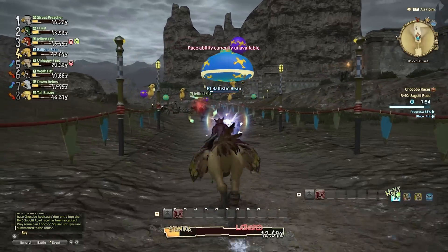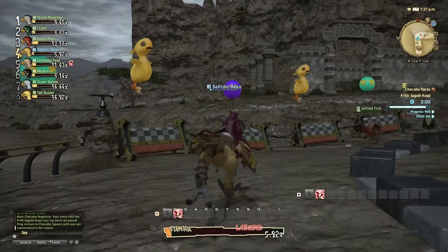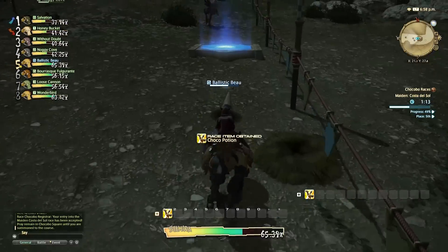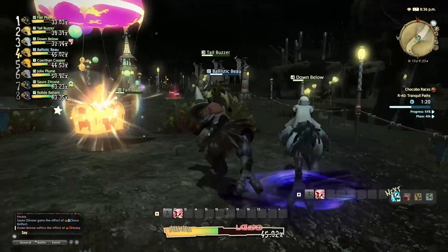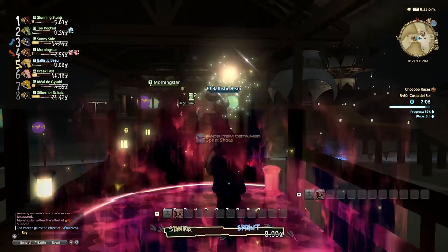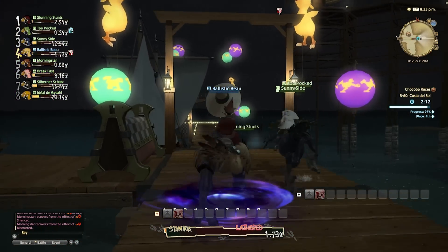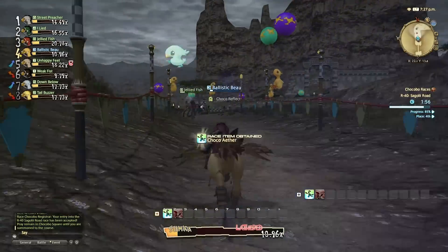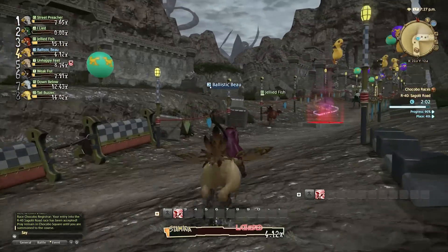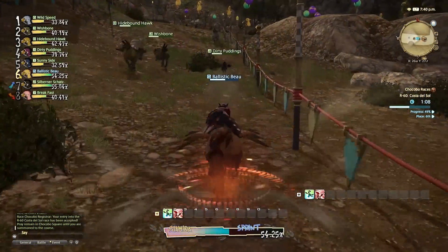One thing that can help you if you get hit by any of these bad guys are items. Choco Potions restore stamina by 10%, and stamina tablets prevent stamina reduction for 10 seconds. There are also sprint shoes which give you a quick burst of speed for about 3 seconds, making it identical to the ability Choco-3. Choco Ether is a useful one — it allows you to use a previously used race ability once again. You can only use your abilities once during a race, but if you pick up an Ether you can use that ability again.